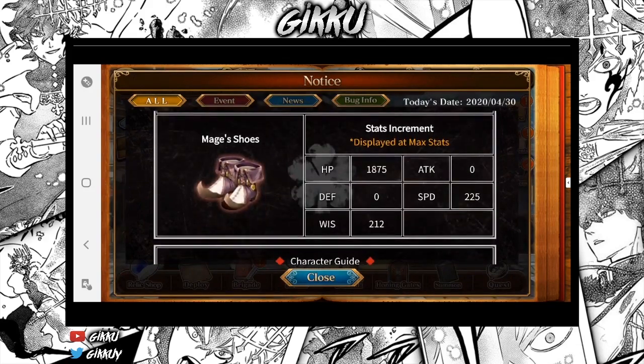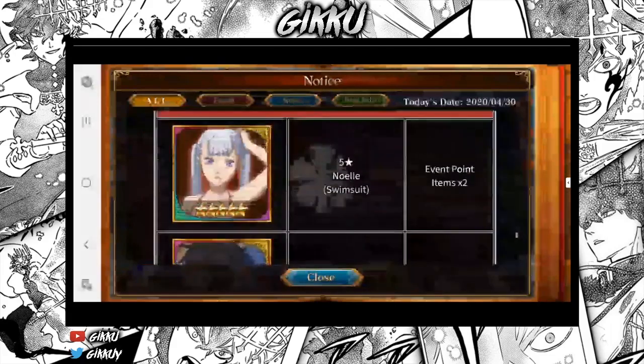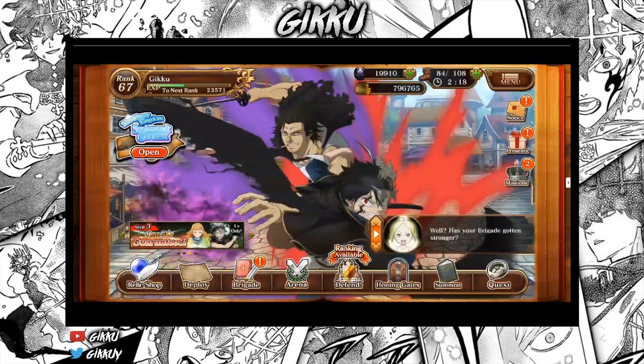So the mage stats are HP 1875, speed 225, wisdom 212. These are the boosted characters. I'm not going to grind too much because without a boost it's kind of a pain.